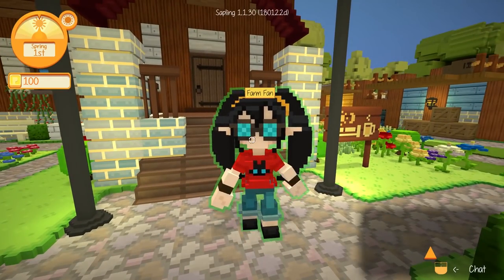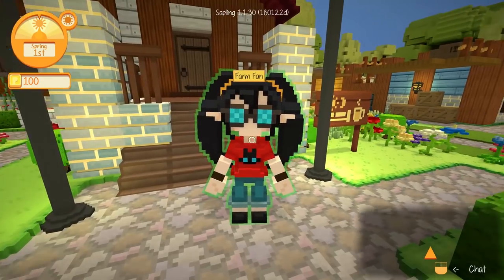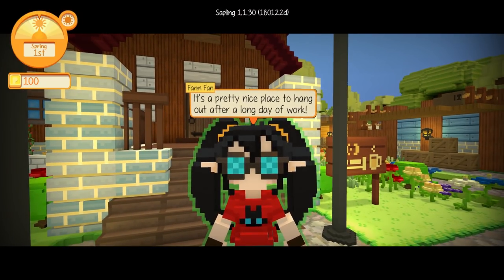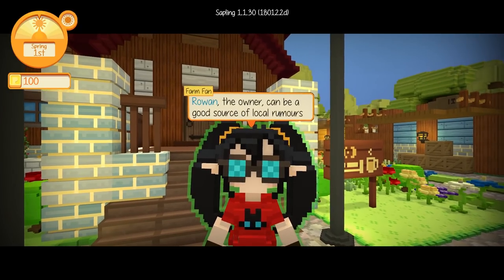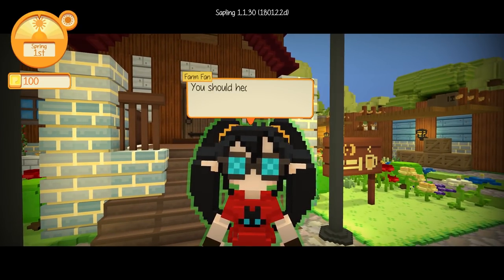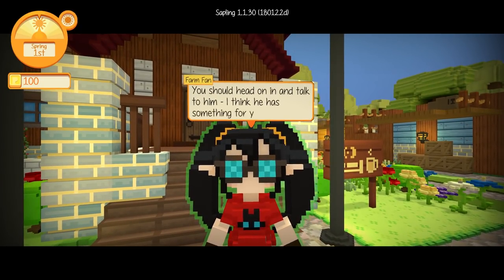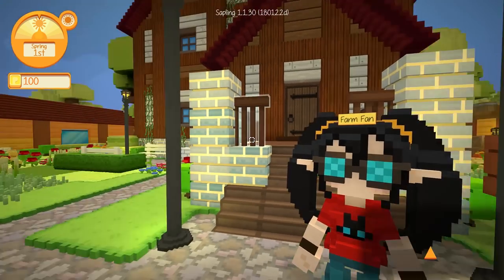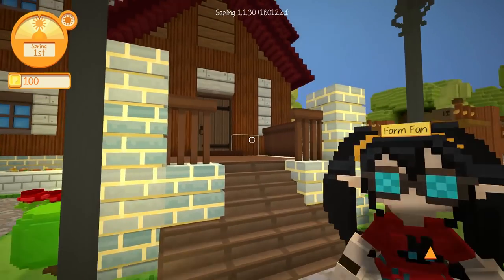Alright, it took us a moment but we're finally here. 'This is the local tavern. It's a pretty nice place to hang out after a long day of work. Rowan, the owner, can be a good source of local rumors. You should head in and talk to him — I think he has something for you. I'll be waiting right here.' Excellent, we're getting a little gift already.